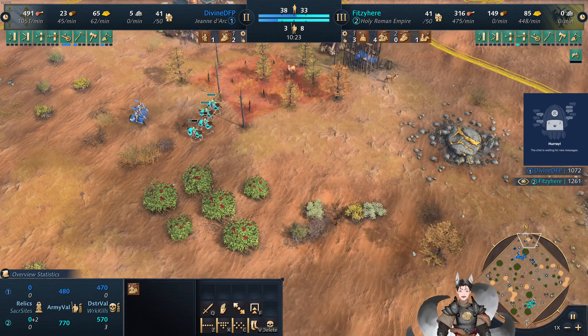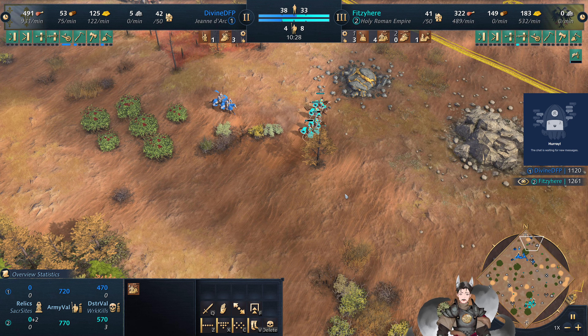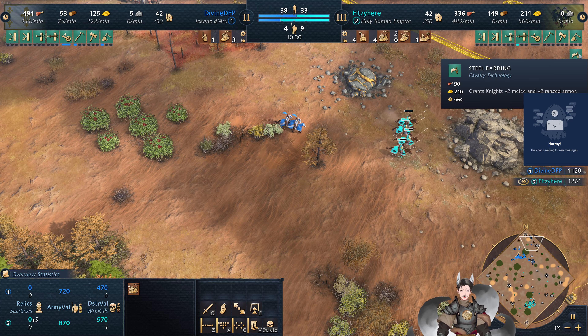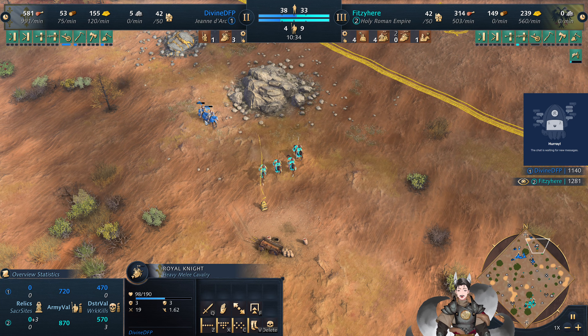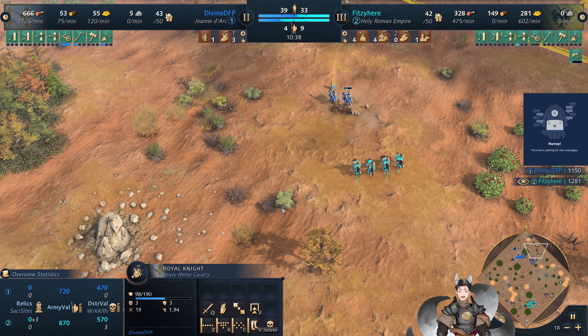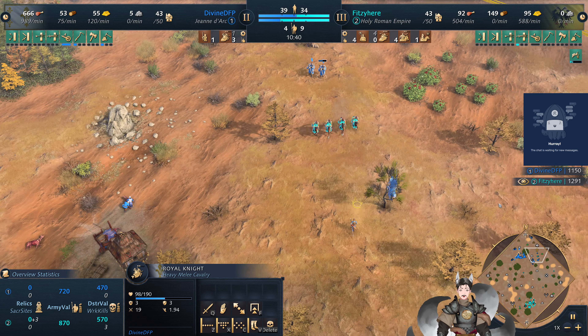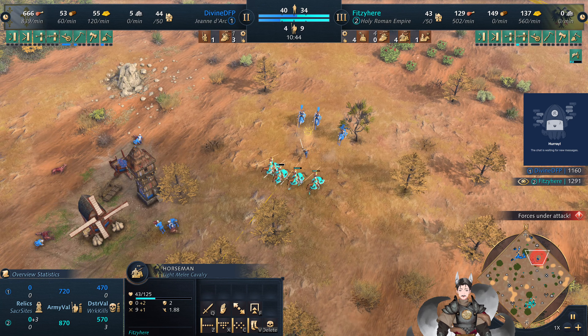Jean d'Arc is very far from aging up. Right now these knights have 4-4 armor, and there's the plus two, plus two armor there. So soon they'll have 6-6 armor. The arrows would do one damage each to them. Their own knights would do a lot less damage as well.